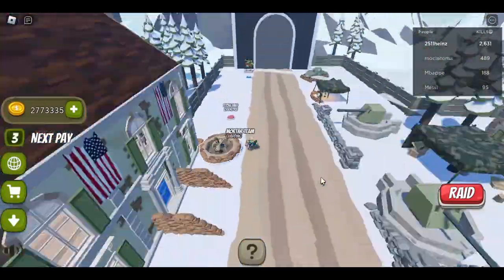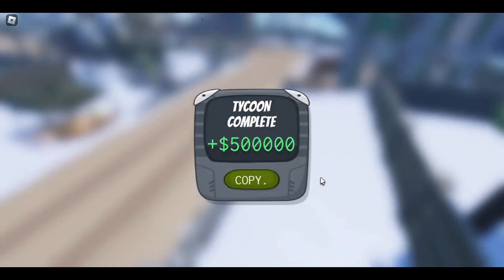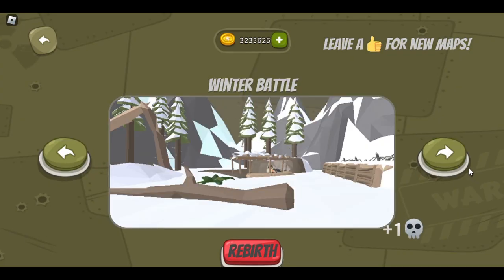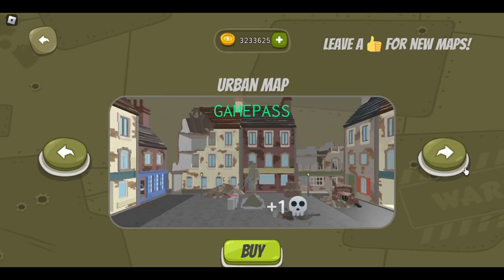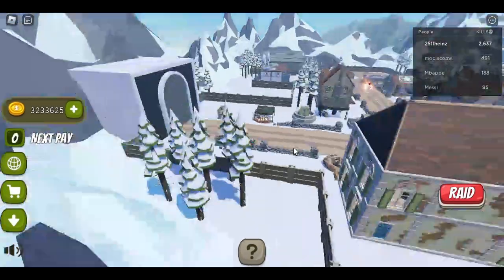Anything else? Oh yeah, we just need to finish this stone wall. There we go! We have finished our tycoon! We did it! We finished everything! Yay!